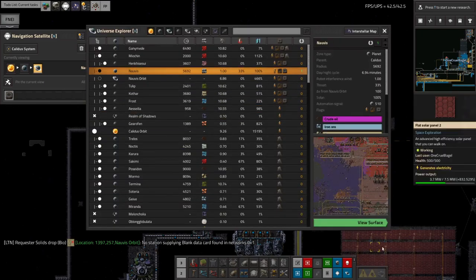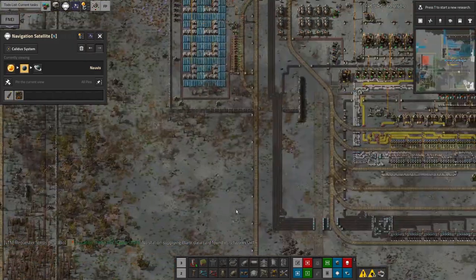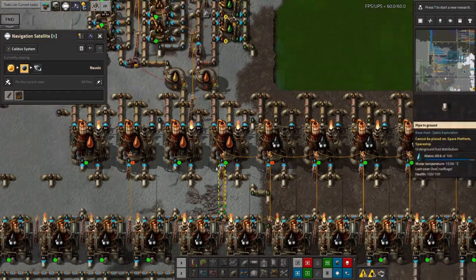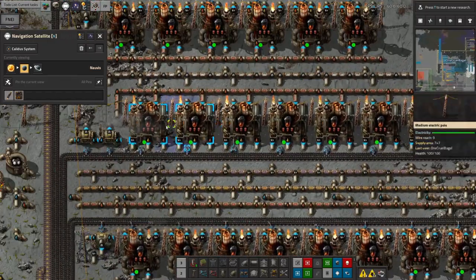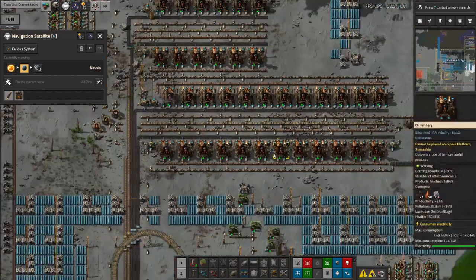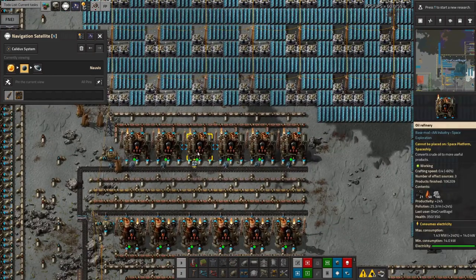Down on Norvis I did a minor tweak because I noticed I was running out of a lot of oil-based things. It's getting through an enormous amount of coal, so I've gone in and put Productivity Module 3s in all of these oil refineries. That means we'll get a bit more oil out for the amount of coal that goes in.